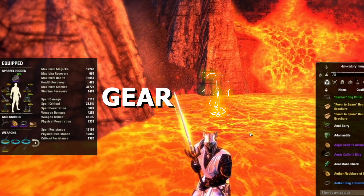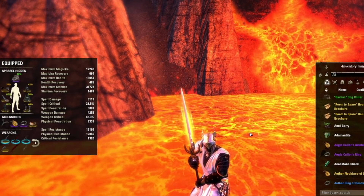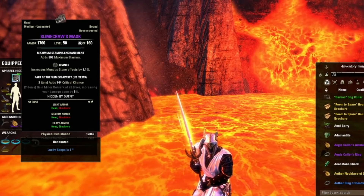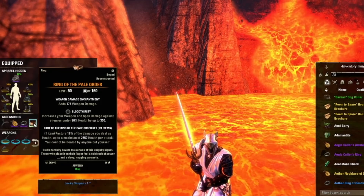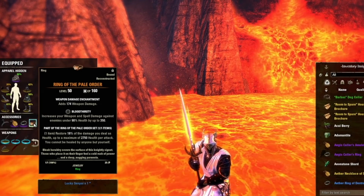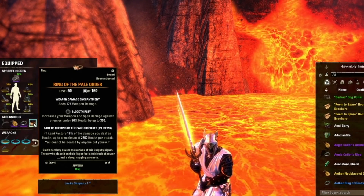Now let's start with the gear that made this build tick. I'm going to give you two options: the Best in Slot setup, and something almost as good that doesn't require any trial gear. What I wore in this run was one piece of Slime Craw, which provides the most crit chance for any one-piece item in the game. We're only wearing one piece of a monster set because we're going to be wearing the Ring of the Pale Order. The Ring of the Pale Order is incredibly strong now, and it's going to be even stronger when Blackwood drops — it's getting buffed to 20% and they're removing the health cap on the ticks you get back.